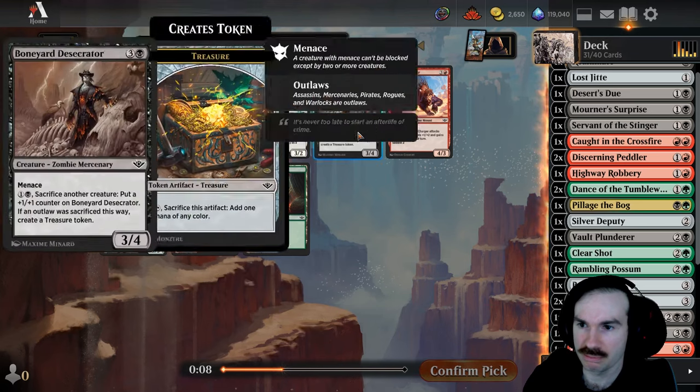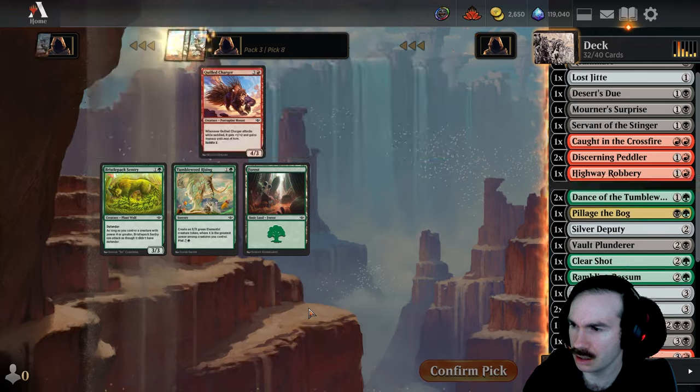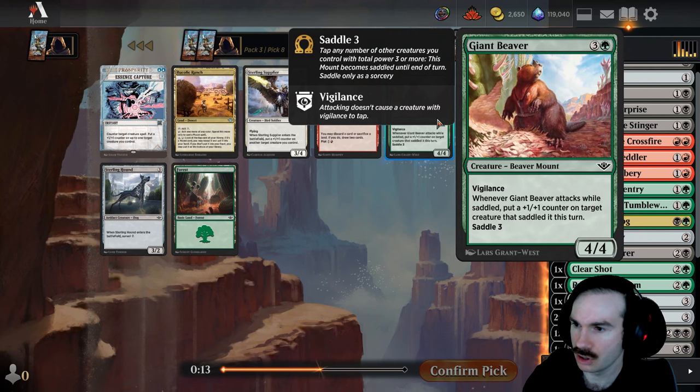Boneyard Desecrator probably isn't right for the archetype we're doing. I'm going to just take the cheap green blocker because right now we're looking more like a late-game deck. This surveil two — we don't have enough mounts. Beaver: four mana, four-four vigilance. That's really not bad.